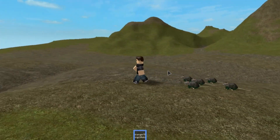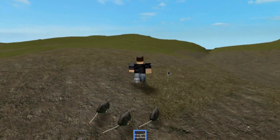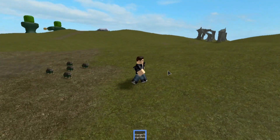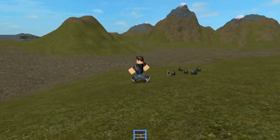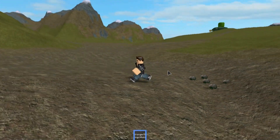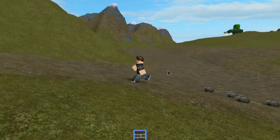The first rat spawns and tries to stay 3 studs to the right of your character and 3 studs behind. The second rat tries to stay 3 studs to the left and 3 studs behind. The third rat tries to stay 5 studs behind your character. The fourth rat tries to stay 3 studs to the right and 8 studs behind. The fifth rat tries to stay 3 studs to the left and 8 studs behind.